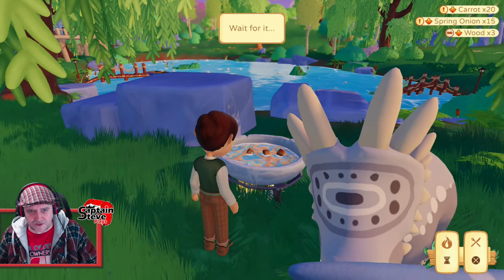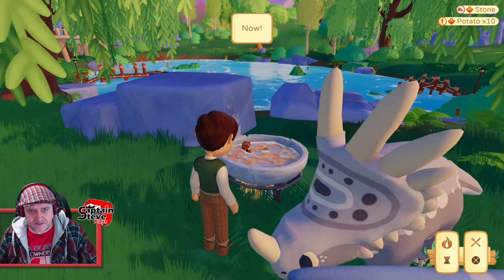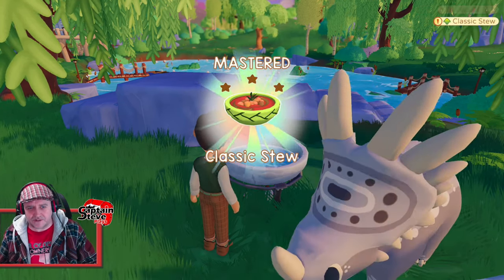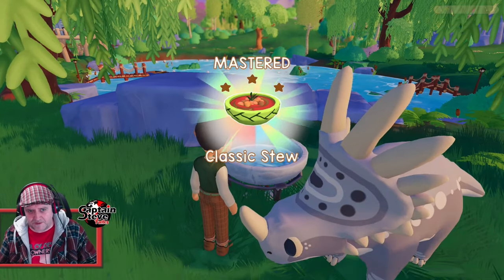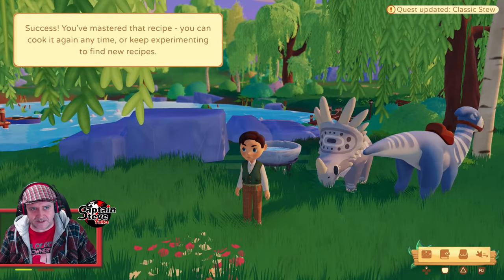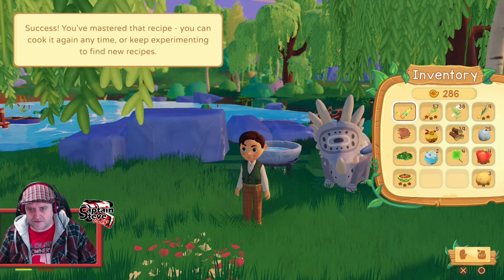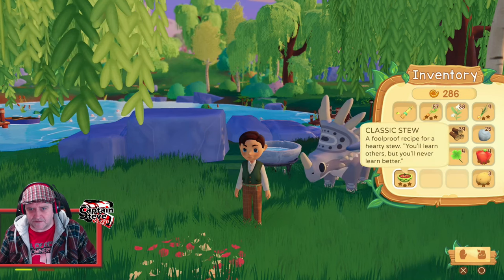So we just want to wait for the colour to go the right colour. There we go - we've got classic stew. Lovely. It did actually come up on the screen when we were supposed to do it. That's cooking. Success - you've mastered that recipe, you can cook it again anytime. There it is, we've got it.